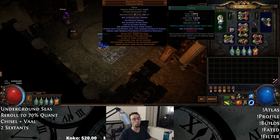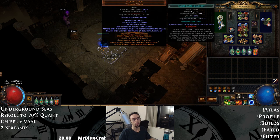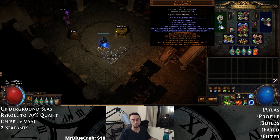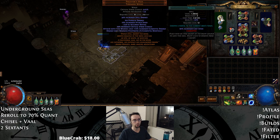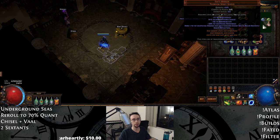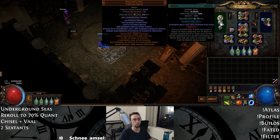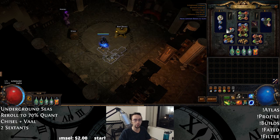Here we've got Portal, Faster Casting, and Flame Dash. I should have this fused so that Faster Casting is also being affected by Flame Dash. I was bouncing this between my Autobomber and this character and the gem colors just didn't line up at one point. But definitely have all of these linked — don't be like me.